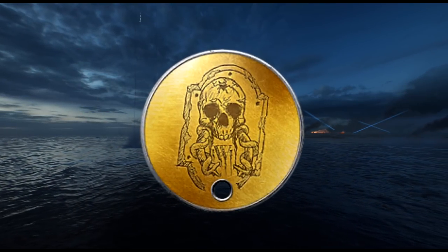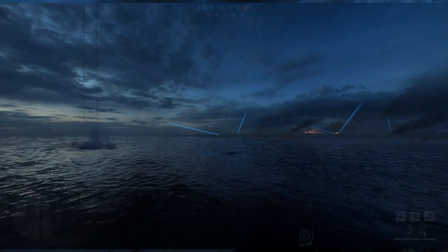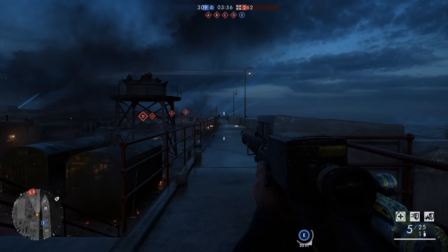Today I'm going to show you how to get the secret dog tag called the Omen, which is the third dog tag in the Masterman easter egg series.